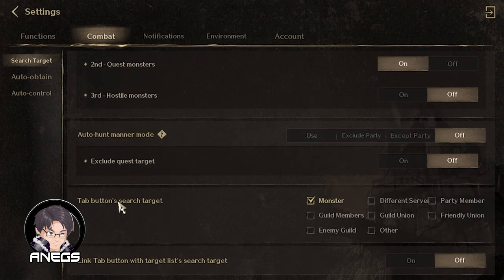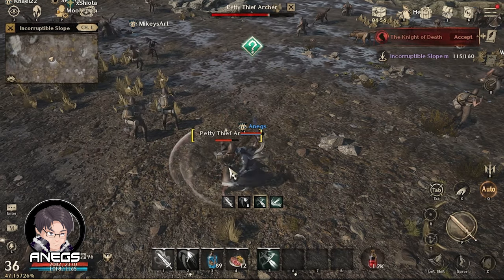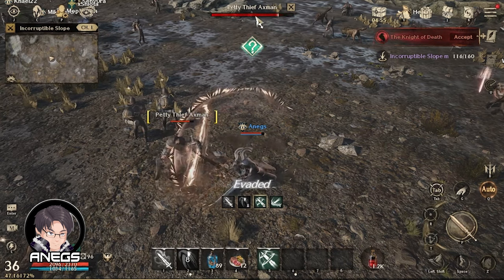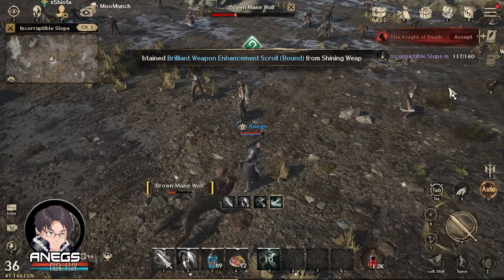Next, itong Tab Button Search Target — parang semi-auto/semi-manual ito. Kapag na-tab nyo, monster lang yung iseselect. Halimbawa, may kaparty kayo na tinitira isang monster, pwede nyong i-tab para tirahin din para mas mabilis mamatay. By default, maraming nakacheck doon kaya pag nag-tab kayo, maraming pwedeng ma-auto target na hindi monster. Kaya in-uncheck ko lahat except Monster.